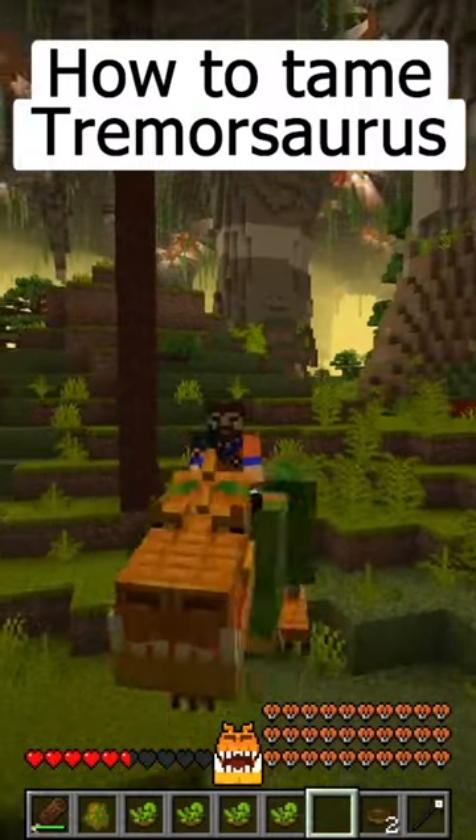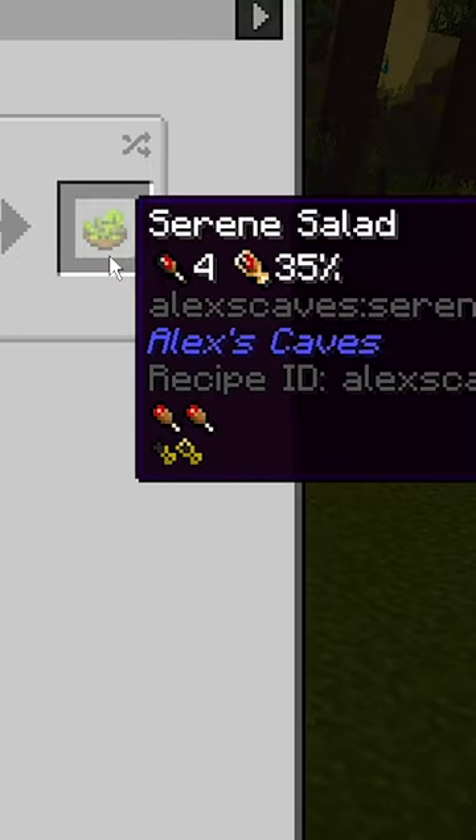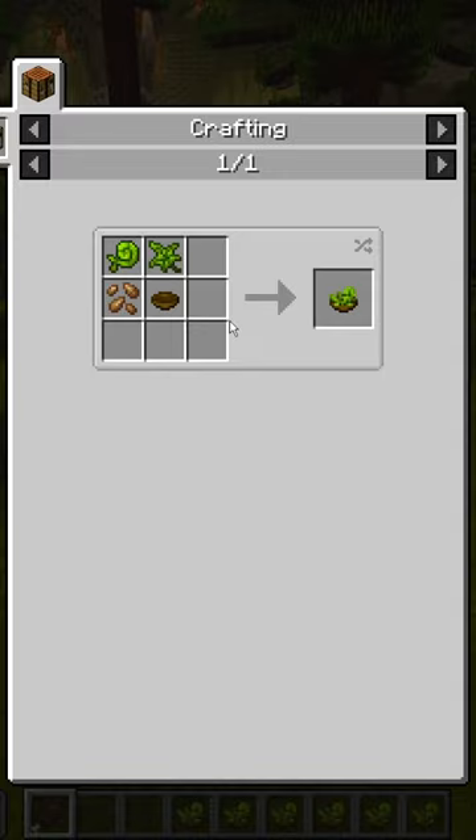This is how to tame the Tremorzaurus from Alex Cave. First, you need to find or craft a Primitive Club. Then, you need to craft several Serene Salad, at least 7 or 8, just to be sure that you have enough to tame the Tremorzaurus.